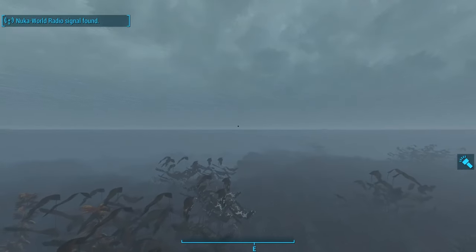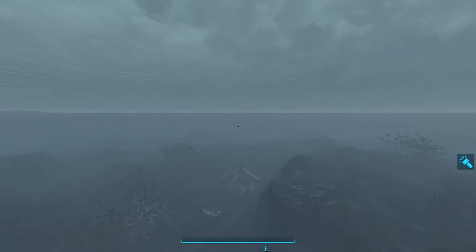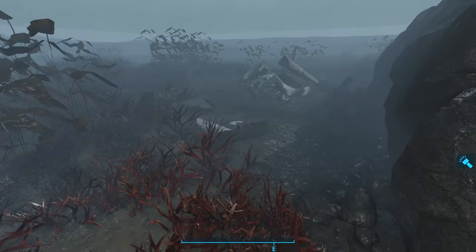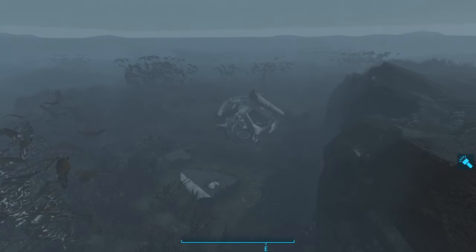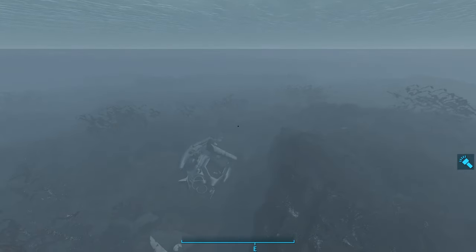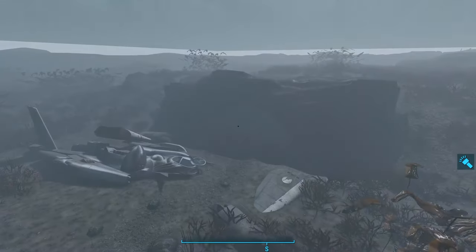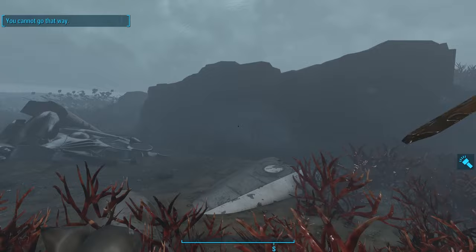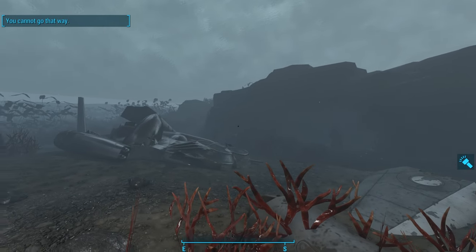Now, if you swim due east of this point, just before you reach Huntress Island, we find a crashed vertebrate. But we run into the edge of the world. We continue to get the message 'you cannot go that way.' But to make matters worse, there's a little cave here near the wrecked vertebrate, and inside we see a suit of power armor. Oh, Bethesda — way to tempt us with the suit of power armor that we can't get.